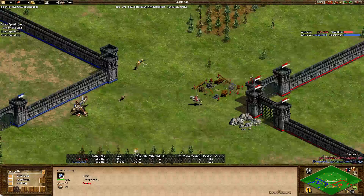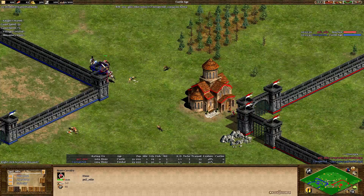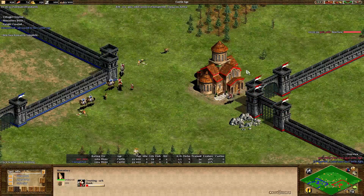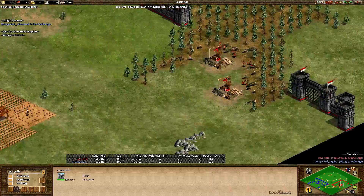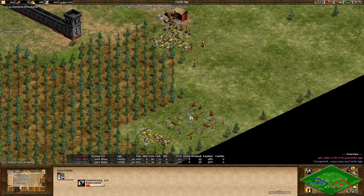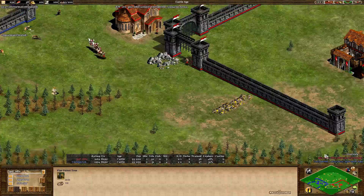The spearman is out, so this is turning into an Arabia-style unit composition. Monos needs to protect his forward gold. Eddie is going forward — he shouldn't be able to see the gold. Monastery coming up for Eddie, so monks and scouts makes sense. Eddie mixing in a knight, losing one scout, but the spearman forces the scouts to run away. Eddie getting a first monk out. Eddie is putting up a TC — only 100 stone — going for the gold here with the TC, makes sense.